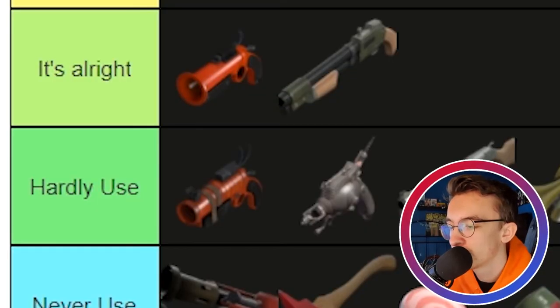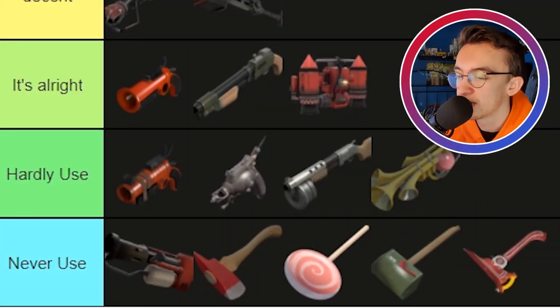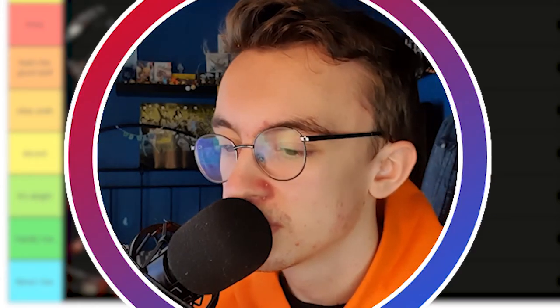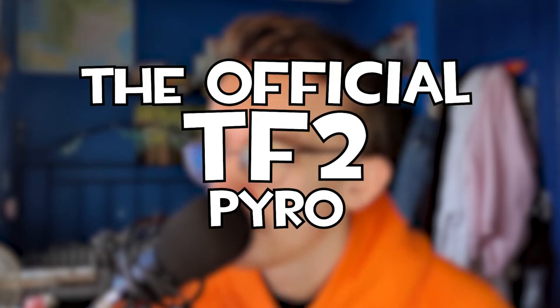The Shotgun — also Pog, probably the best Pyro secondary in the game. It's situational — if you want to set people on fire a lot, use the Scorch Shot, but with the Shotgun you're not losing anything. It does a lot of damage and meat shots with crits are beautiful. The Thermal Thruster — you fly, that's pretty cool. Good for getting into sniper nests and fun to use. It also extinguishes teammates, which is quite nice. The Third Degree — going in Never Used because it's very situational and hard to use unless someone is being healed by a Medic.